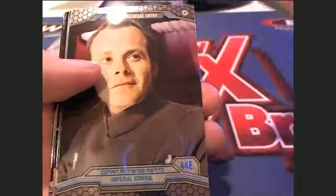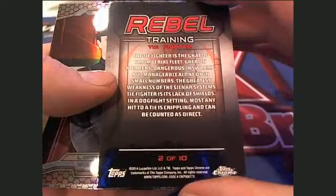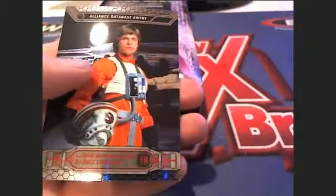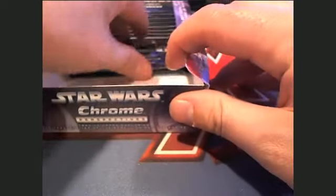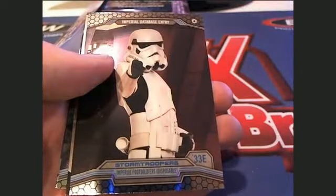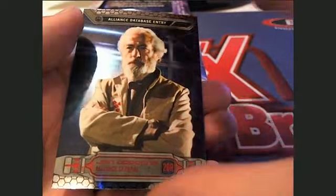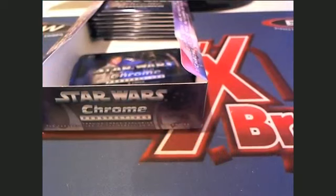All right, next — fourteen, fifteen, sixteen, seventeen are Butch C. Next four packs are yours, buddy. Check that one out, that's cool. Oh, rebel card, look at that — two of ten set card right there. All right, that's Butch C. That was pack fourteen. Pack fifteen is next. There's Obi-Wan Kenobi, watch out — rebel pilot right there. Here's a stormtrooper. Man, the autos are hiding in this.